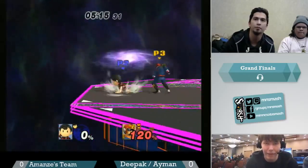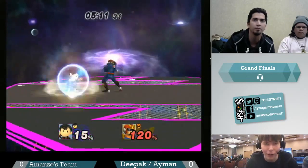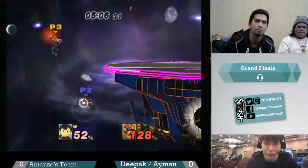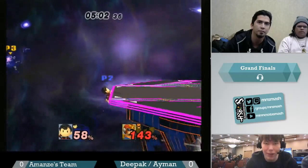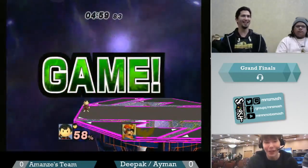He red-missed. He's gotta be really careful on the ledge, not to spend his double jump when he doesn't need to, because he could get gimped. He makes it back, barely. That was way riskier than it needed to be, but he gets the edgeguard when it really matters.